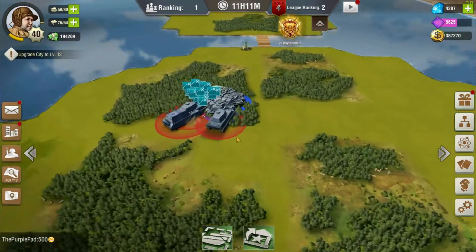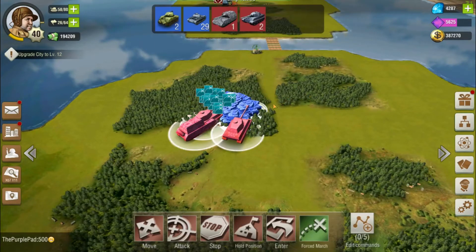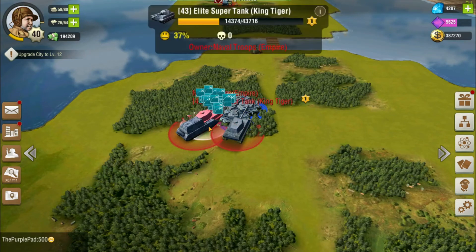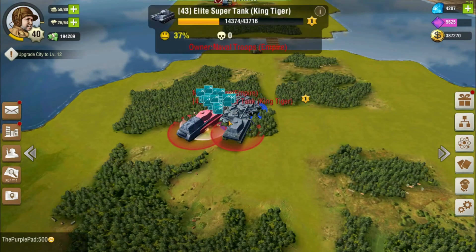There's a lot of fields that do this — some of the event fields do it, so you can look out for those. To kill them it's not too bad; they have a lot of HP and their stats are beefed up a bit, but it's nothing really crazy. Like 29 light tanks versus these three guys and I might lose a couple light tanks — that's about it.